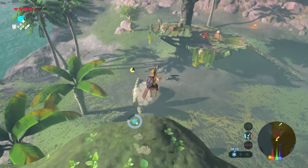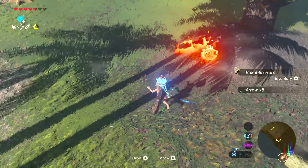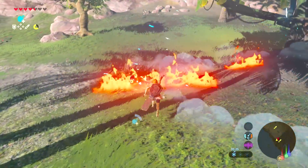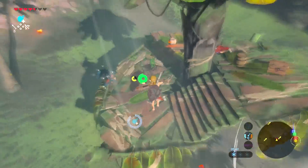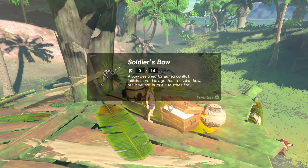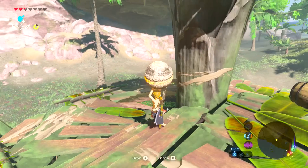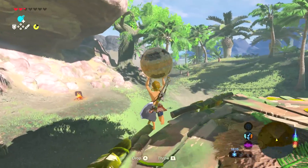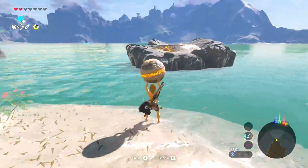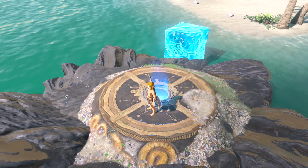You have to clear out that Bokoblin camp, and this should be quite simple actually — nothing too bad. Once you've done that, you are rewarded with a soldier's bow, which comes in handy later on, and this little stone. You pick it up and then run straight back where you came from. Once you've put that inside, there are two more to go.